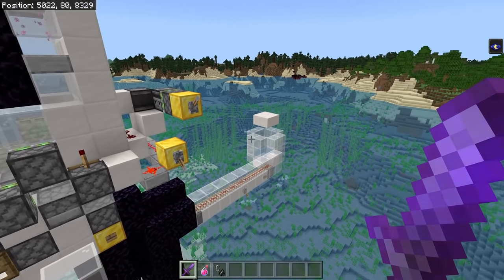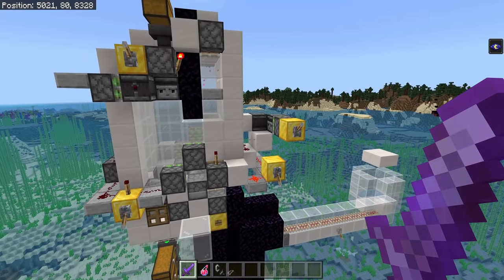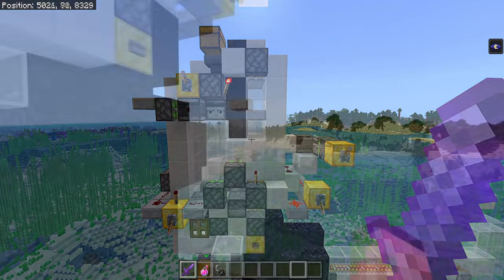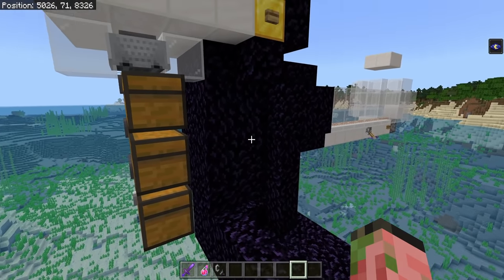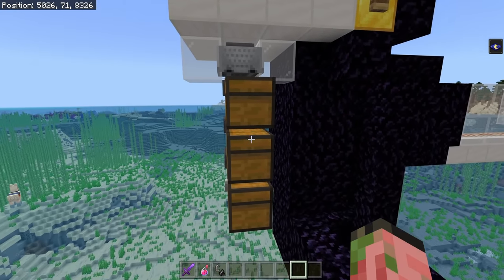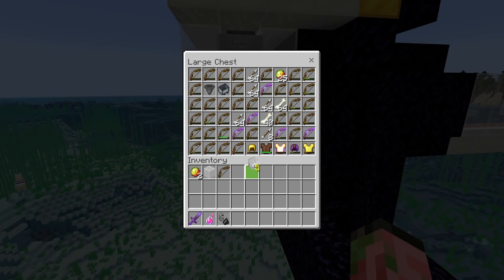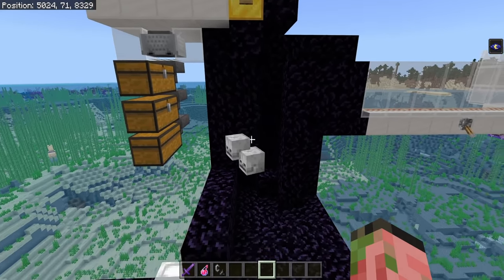If you don't care at all about using charged creepers, you can just put one trident killer on either side and basically get rid of all the redstone. A neat side effect of using charge creepers in this farm is that if you blow one up while you have things in your trident killer, it'll actually deal enough damage to the regular skeletons to kill them, and then you can actually get regular skeleton skulls in addition to wither skeleton skulls from the same farm.